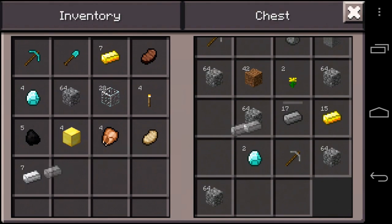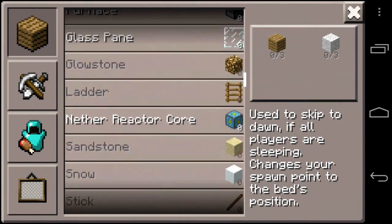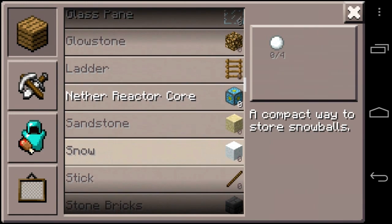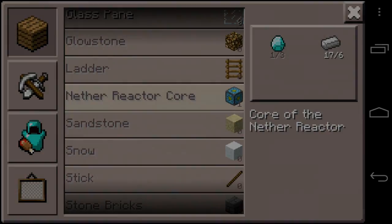If we just carry on, he's going to get out some iron to actually build the reactor. We're going to skip here to watch him build the reactor. The nether reactor - if he actually clicks it, it doesn't really have much of a description. It's basically the core of the nether reactor, but I like the crafting recipe for it. Then he finally crafts it.